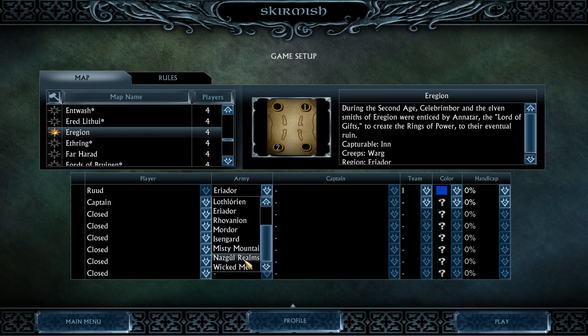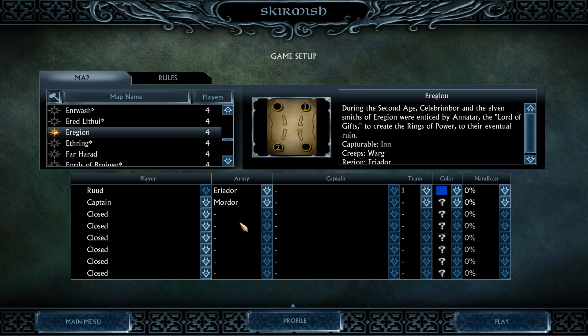We do have Nazgul Realms, which I haven't seen yet. We have Wicked Men, which is basically Harad. But there's a lot of sub-factions within each faction. But today we're checking out Eriador, which is basically Age of the Ring's Rivendell, but with a Rings of Power twist — like a Second Age twist, which is very cool.